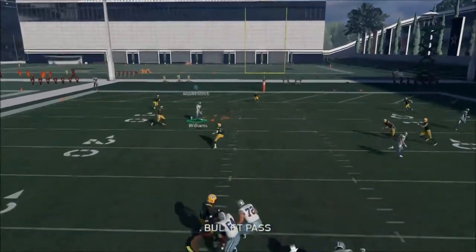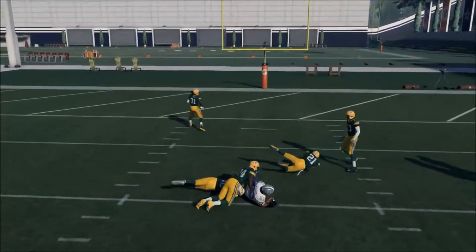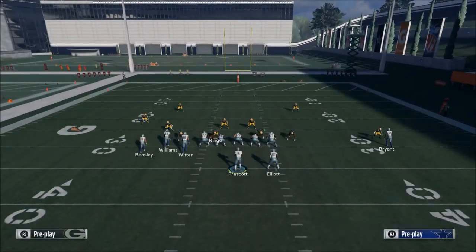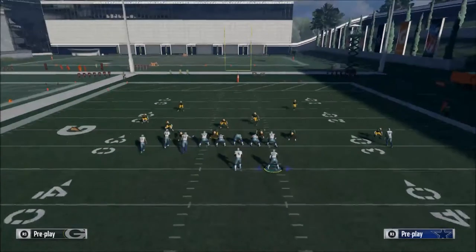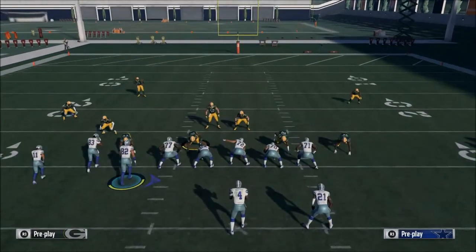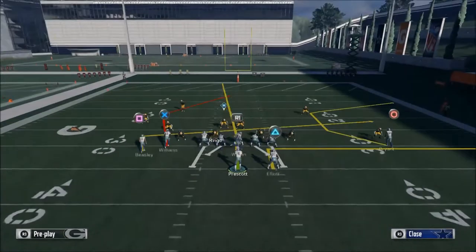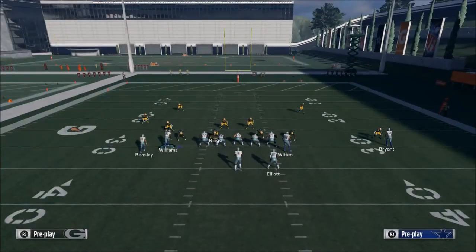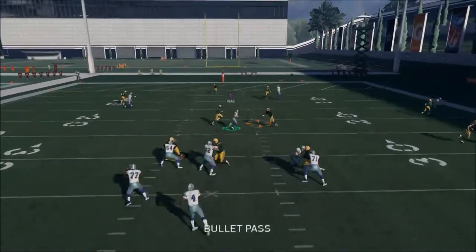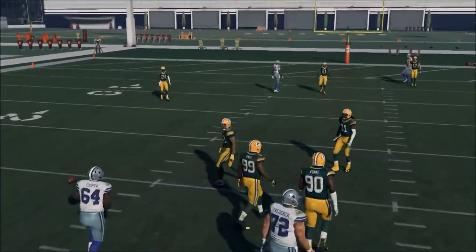In my opinion, this is one of the better routes in the game because it can also do a good job at beating zone as well — against zone, same thing, still dominant. There are so many ways to run this play. If you wanted to take Jason Witten, put him on a fade route, and motion into the right side of the line, you can do that — once you snap, he'll get a little speed burst off the line, which opens up lanes for your other routes.